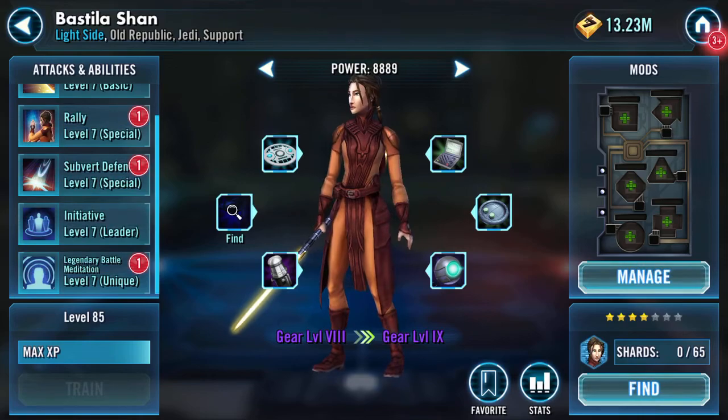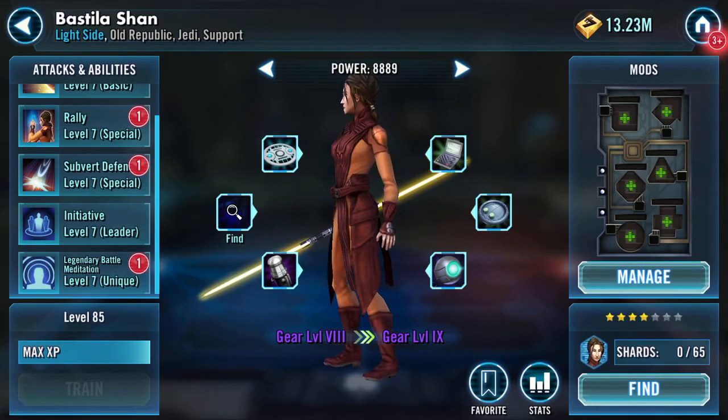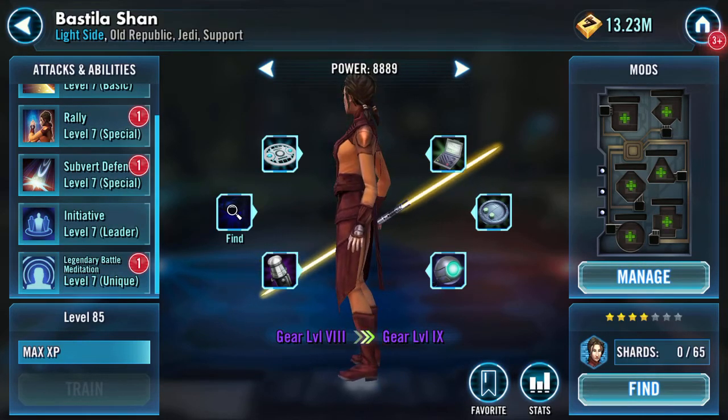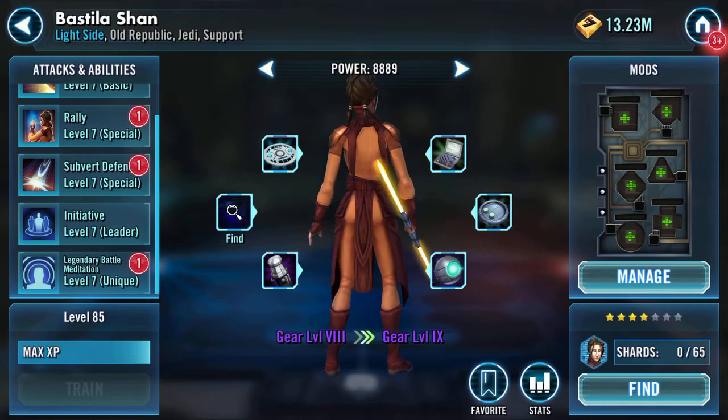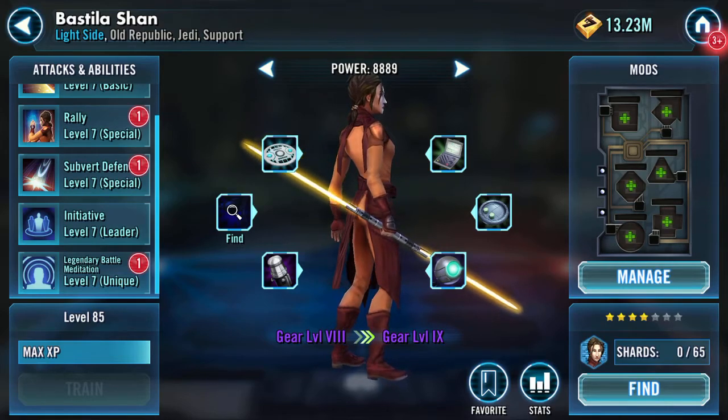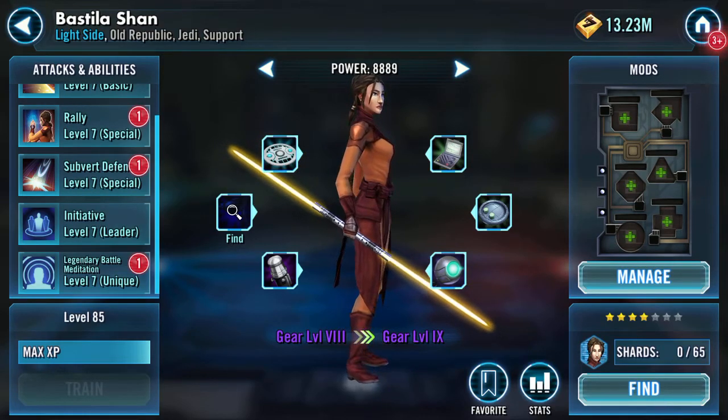Bastila Shan, four star, gear level eight - activated. I'll mod her and everything when I've worked out exactly what I'm going to do with her. Thank you for watching.